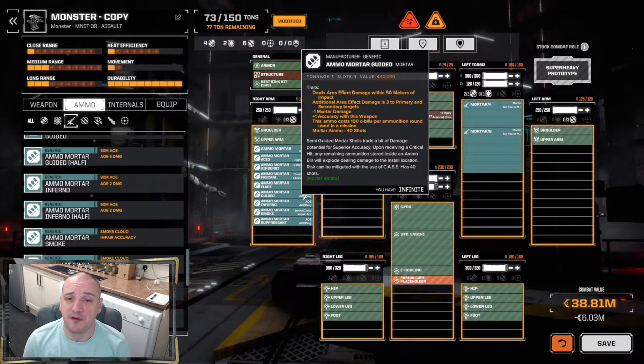The guided ammo has a 50-meter AOE. It reduces damage by 1 — so 7 direct and 3 AOE — but gives a +1 to accuracy. Personally, I would use this over standard ammo because that extra accuracy will likely make up for the slight damage deficiency by landing more hits. Not a great deal to say other than it gives you an accuracy buff.